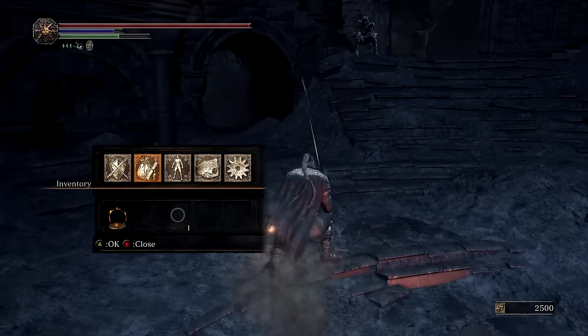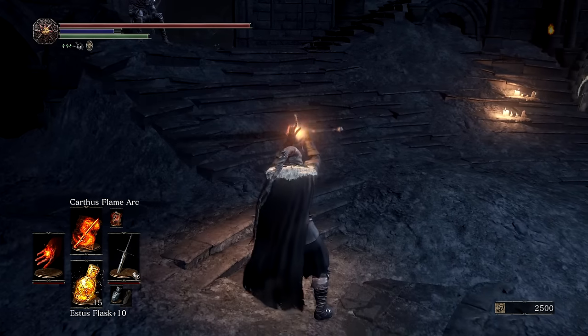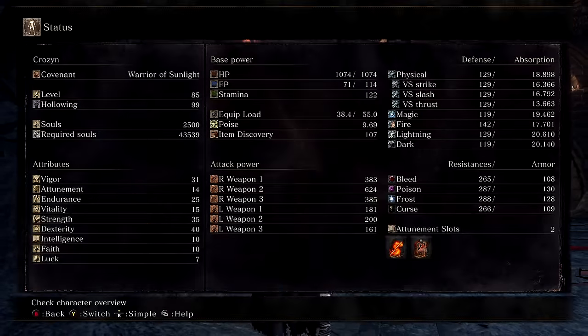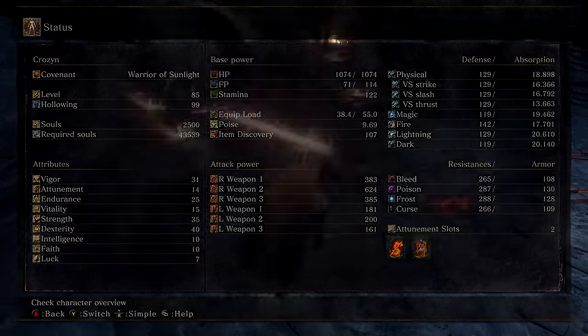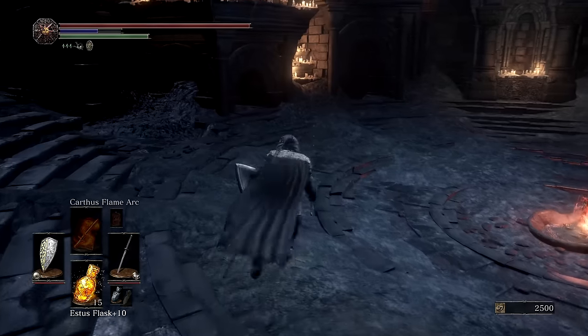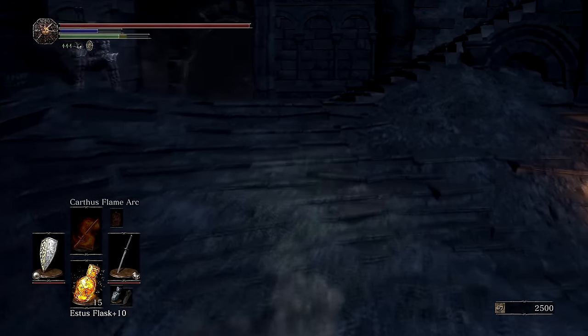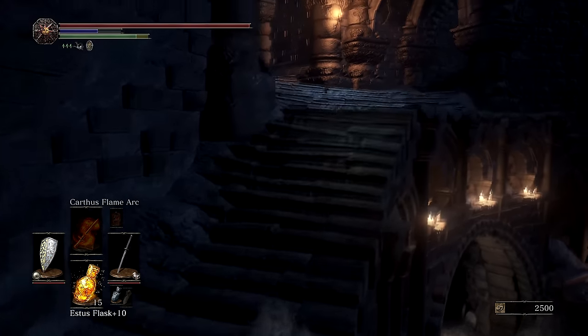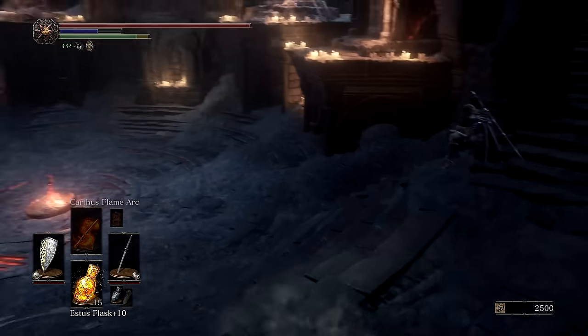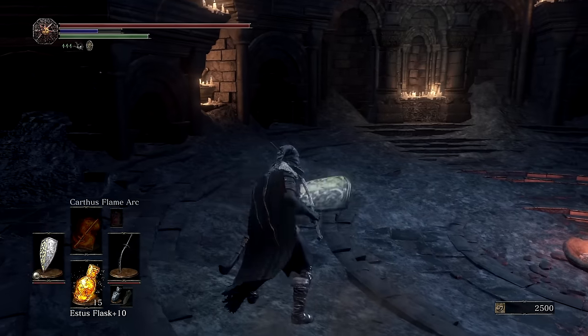The Pontiff Knight Curved Sword is still very nice — it's very low weight so you don't have to worry about it slowing your roll, and it's very quick, offering a bit more versatility. As for what Carthus Flame Arc does: my Astora Greatsword unbuffed does 531 damage, and when buffed that increases to 624 — roughly 100 extra attack power. This applies to either the Astora Greatsword or the Uchigatana, offering a very nice damage boost for bosses or PvP.